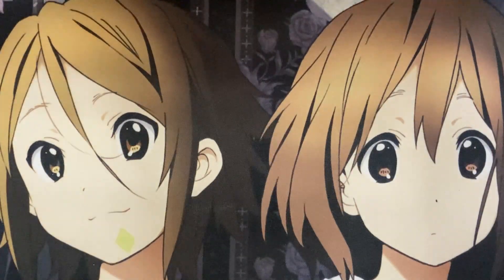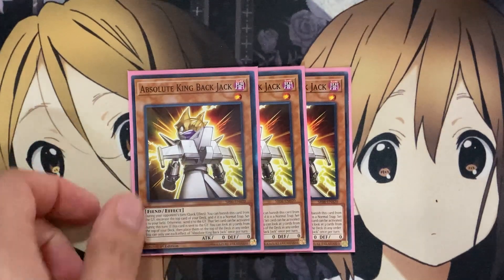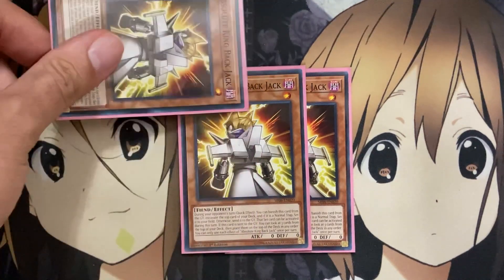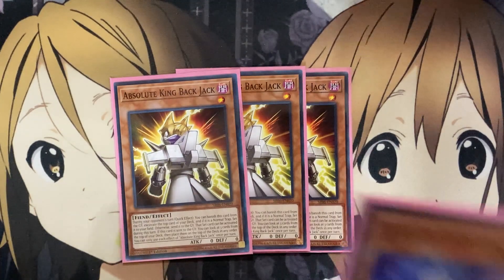For additional support for the Labyrinth monsters, being a pretty big Fiend setup deck, I also run three Absolute King Backjack. During your opponent's turn, quick effect: you can banish this card from your graveyard, excavate the top card of your deck, and if it is a normal trap, set it on your field — otherwise send it to the graveyard. That set card can be activated this turn. And if this card is sent to the graveyard, you can look at the top three cards of your deck and place them on top in any order. You run a pretty good amount of traps, so the odds of hitting a trap are good, and then being able to banish Backjack from the graveyard to set it up on the field is very useful for the plays this deck is meant to do.